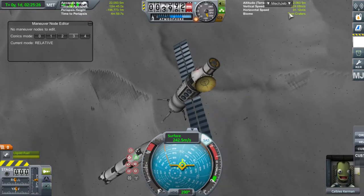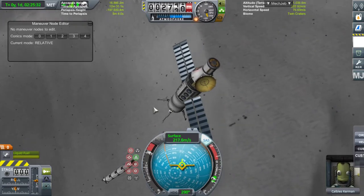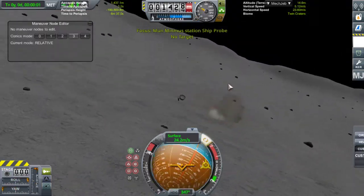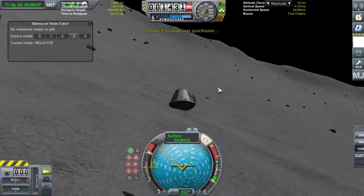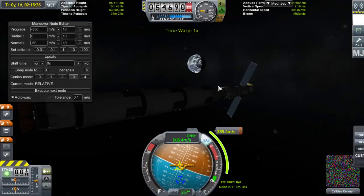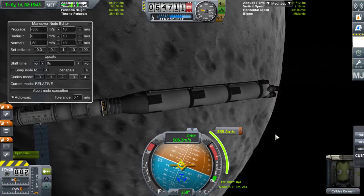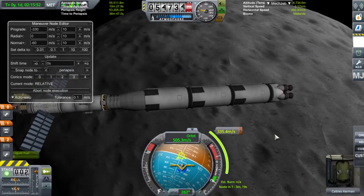On est dans les Twin Cratères, ça y est, on y est. 2 km d'altitude. Plein gaz ! Oups, j'ai changé mes touches. Merde, je ne sais pas ce que j'ai fait. Pas à ce stade. J'ai vu le quick save, j'ai fait un peu le con. Il ne reste pas grand-chose du vaisseau. Bon, allez F9, on refait la manœuvre.